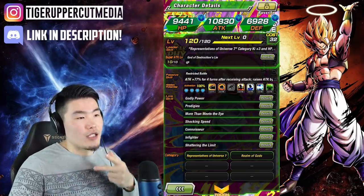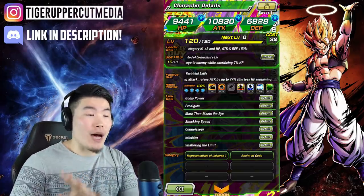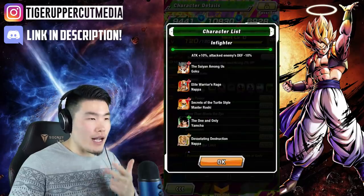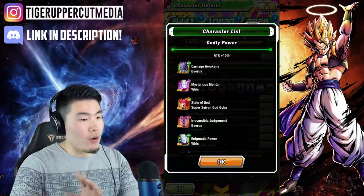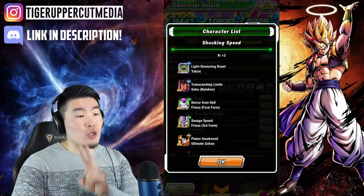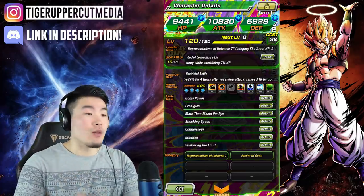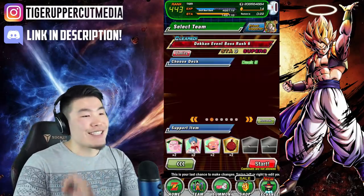Two things left: the hidden potential - we're going with 15 critical, 11 additional, pretty standard. We want to push out as much damage as possible from him. For his links, he's got Godly Power, Prodigies, More Than Meets the Eye, Shocking Speed, Connoisseur, Infighter, and Shattering the Limit. His best-looking partner is Tech Beerus, who activates Godly Power for 15%, Prodigies for 10%, and Shocking Speed for two Ki. His categories are Representatives, Universe 7, and Realm of Gods. This is Physical Monaka - rainbowed. Let's see what he can do.